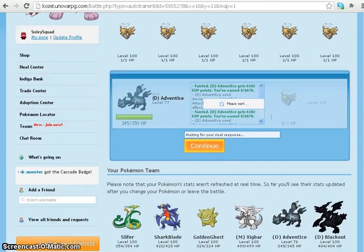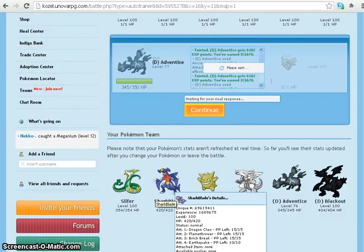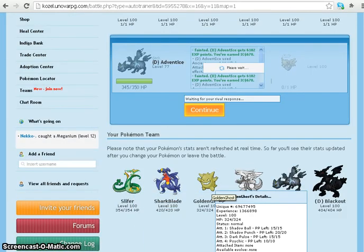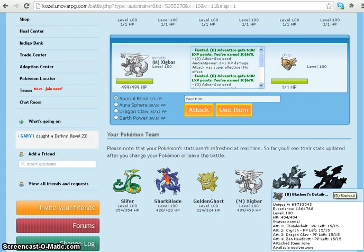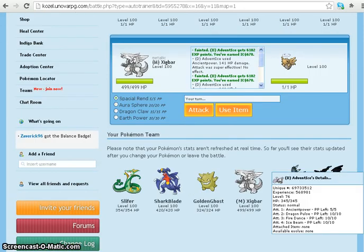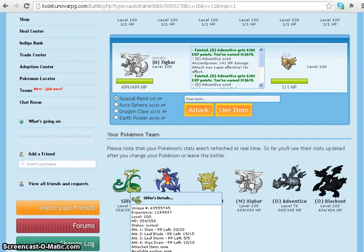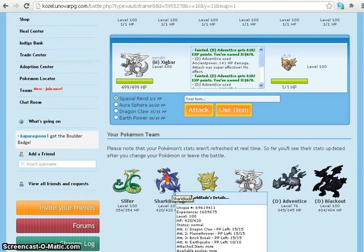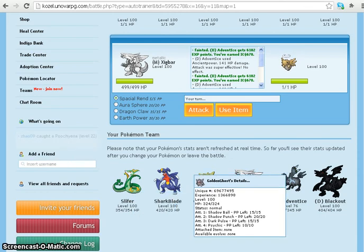So it does take a while, but Golden Ghost my Gengar, Palkia, and Zekrom — I leveled them all just by versing Shedinjas. And I am also going to do that for my Kyurem. My Samurott and Garchomp, I leveled them by versing those Pokemon.